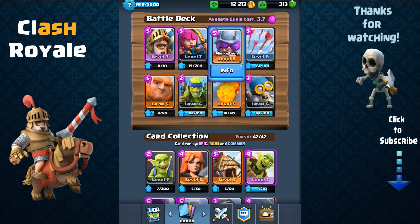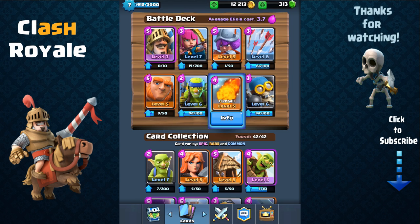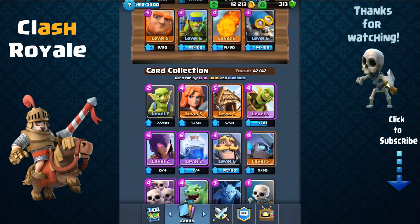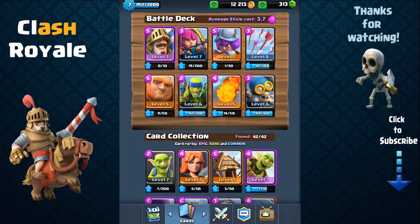You also have the musketeer, who's a ranged attacker and does a lot of damage. You also need fireball and arrows, which I believe are a must with the Prince, because the Prince is weak to smaller hordes of troops. You're going to need fireball and arrows to destroy those skeletons, goblins, barbarians, and so on. I'm going to show off some attack strategies revolved around this deck.